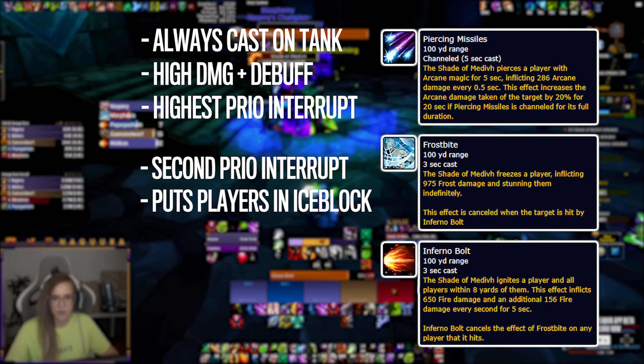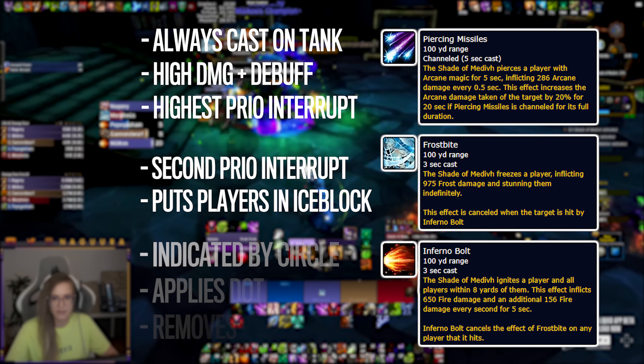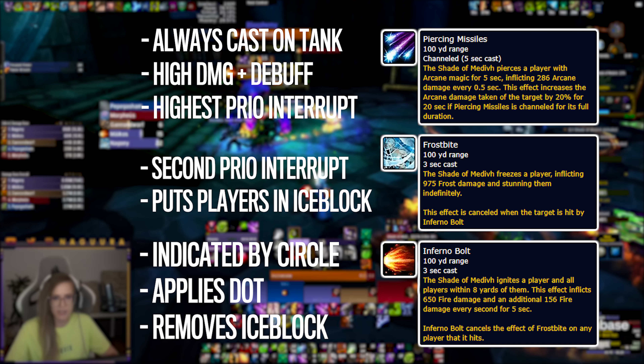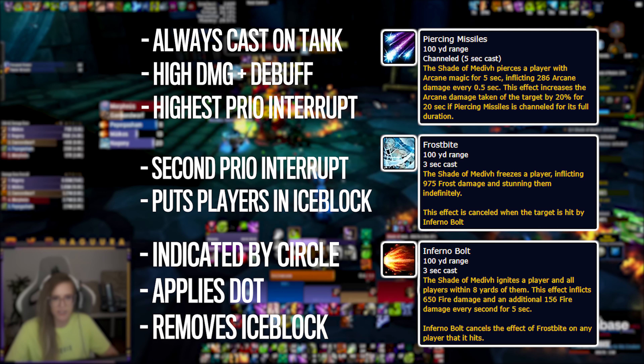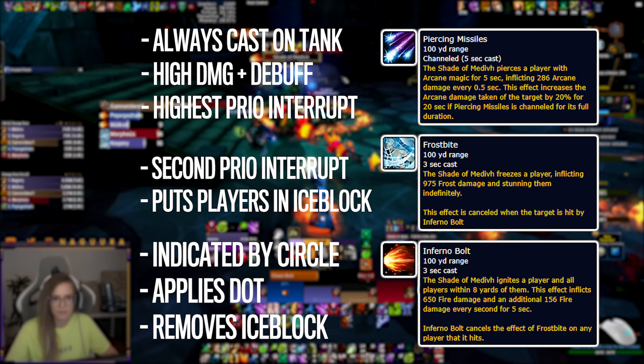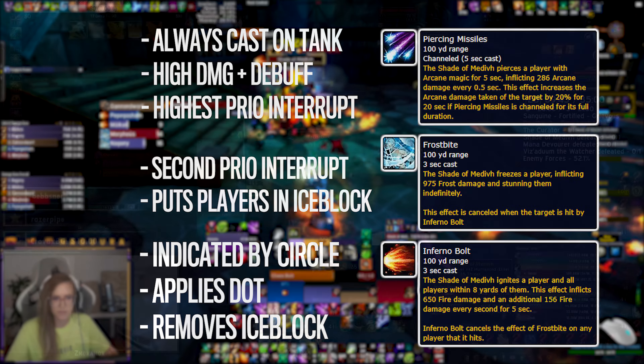The last ability is Inferno Bolt. A random player will have a fire circle around them dealing magic damage and leaving a dot to anyone standing in the circle. This also frees players out of an ice block, so help your friends if they're frozen. Quick tip: Inferno Bolt has a travel time, so you can avoid it by moving far away from the boss and using any movement ability — even Sprint can be enough.